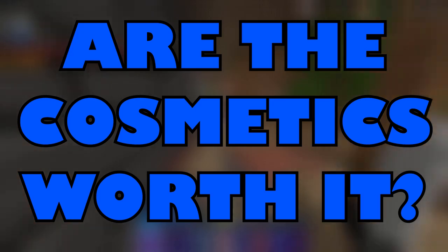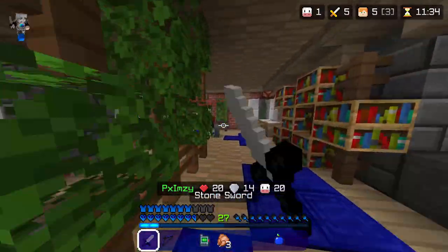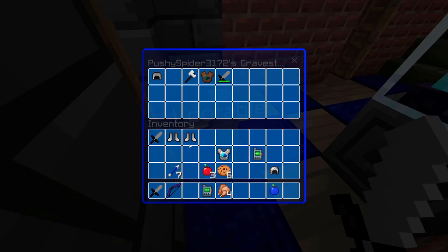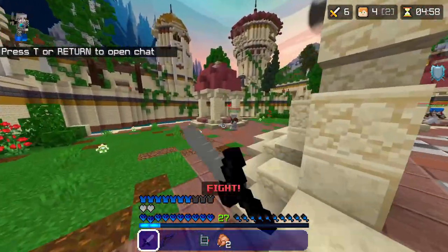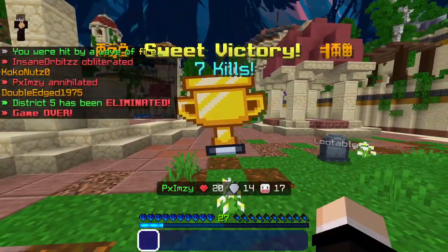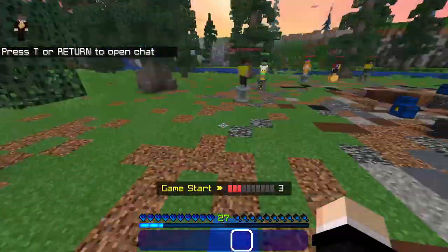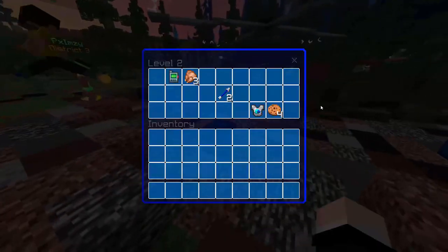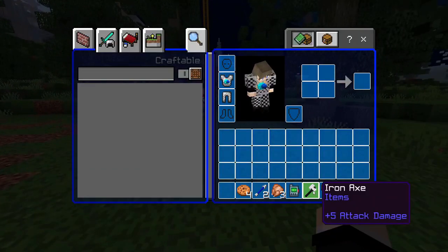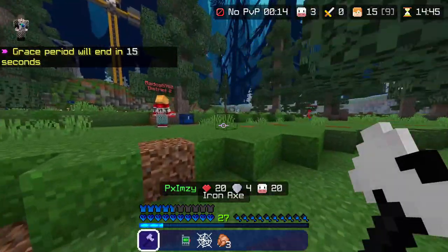Are the cosmetics worth it? In short, yes. In the Hive store you can buy hub titles, avatars, costumes, and even a 100% XP booster for an hour. However, you can't buy a custom name color, double friend slots, double party sizes, or double map vote power from the store. Additionally, the rank-exclusive cosmetics — like the Royal Melon costume — are not available for separate purchase. The rank's permanent 50% XP boost is also a better long-term deal than repeatedly spending money or quest points for a one-hour 100% booster.